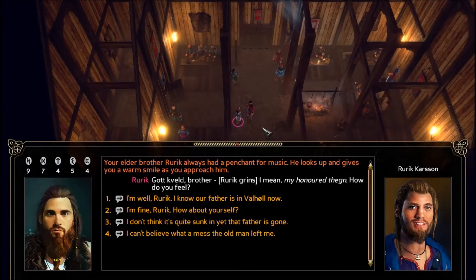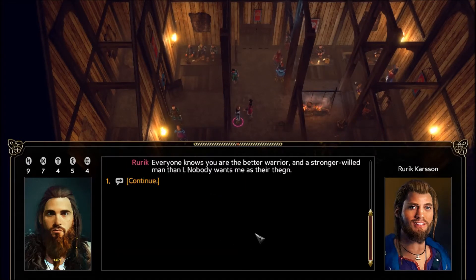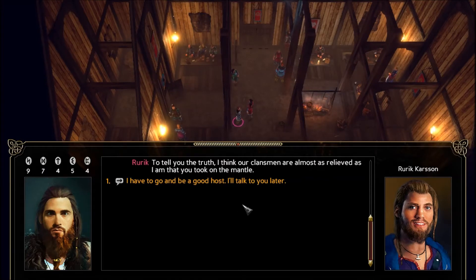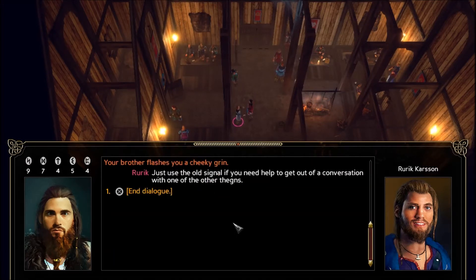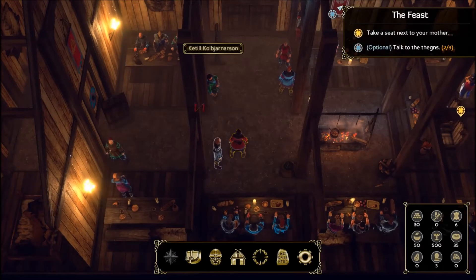Next is Rurik — our elder brother, who always had a penchant for music. He greets us warmly: 'Gockfeld, brother — I mean, my honored Thane. How do you feel?' He says he's certain father is feasting with Odin now and that the old man will be more at home in Valhalla than he ever was here. He says nobody wants him as Thane, and the clansmen are almost as relieved as he is that we took on the mantle. He says to use the old signal if we need help getting out of a conversation with one of the other thanes. At least he's on board — we wouldn't want a power struggle within our own family.